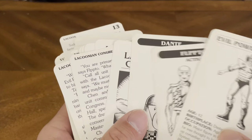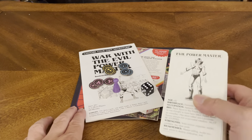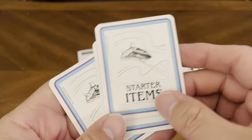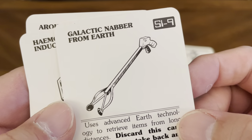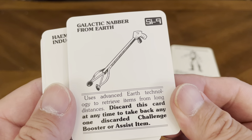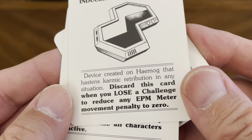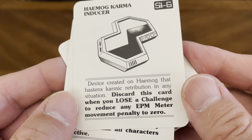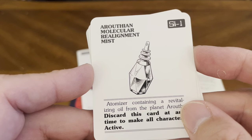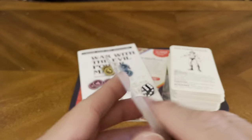The Lacunian Congress card obviously asks you to do something to kick things off. Those are your three main characters and that's the adventure you're going to go through. I don't want to spoil anything. The starter items are clearly marked: Galactic Nabber from Earth — uses advanced Earth technology to retrieve items from long distances; discard at any time to take back any one discarded challenge booster or assist item. Haymung Karma Inducer — a device created on Haymung that hastens karmic retribution; discard when you lose a challenge to reduce any EPM meter movement penalty to zero. Artholian Molecular Realignment Mist — atomized oil from the planet Aruth; discard at any time to make all characters active.